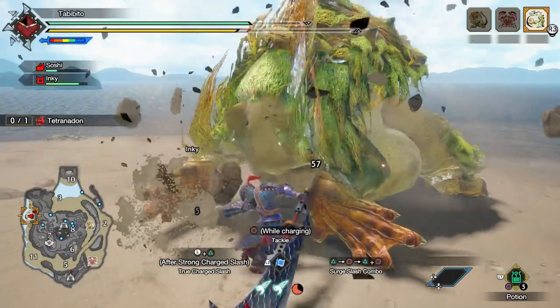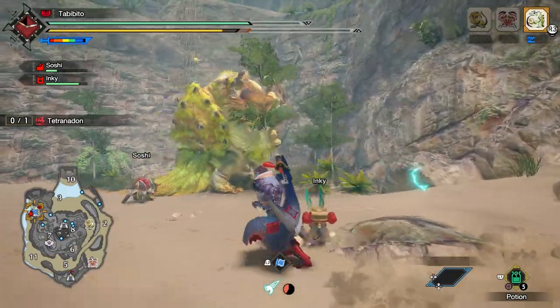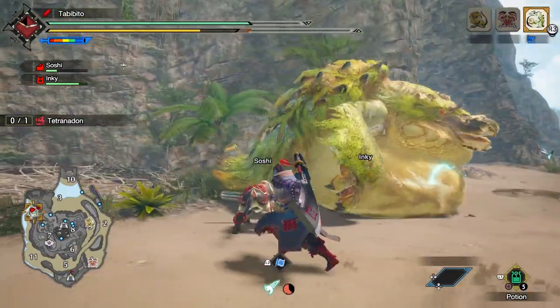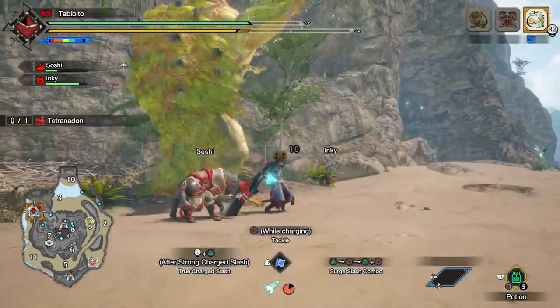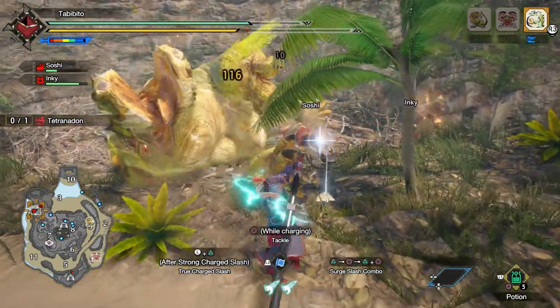The Surge Slash Combo replaces the slower, more deliberate playstyle of the Charge Slash Combo by using a quicker rush-based style instead. It actually feels like a refined version of the original Greatsword playstyle in the first Monster Hunter game, prior to the introduction of charging in Monster Hunter 2.